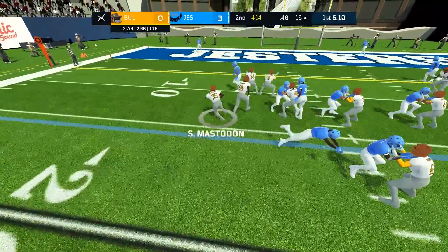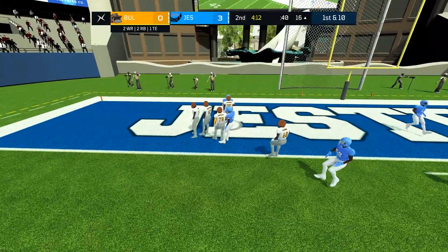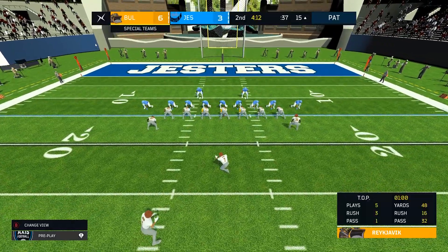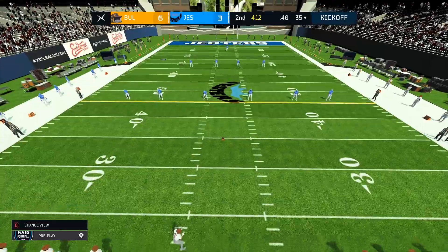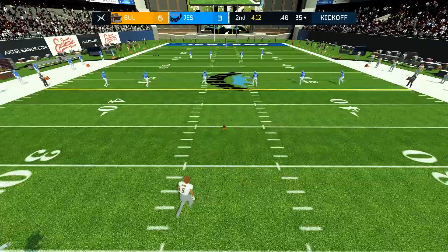Mastodon, if you can avoid coughing the ball up again that'd be terrific. He's gone for the end zone — he's in! Steve Mastodon, who's not actually the starting running back for the Bulldozers — he is, in fact, the starting fullback. And the kicker fluffed the extra point. That's highly professional stuff — these are the best two teams in the league, after all.